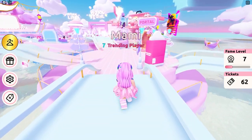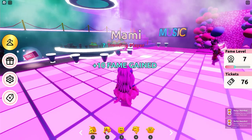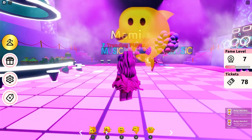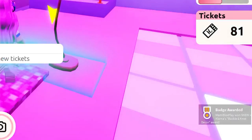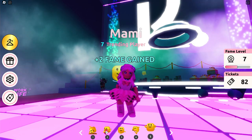Now for the last zone — Party Central. Let's head over to this portal. Look at my killer move! Before we forget, let's interact first. Yay, I got the badge! Now I can enjoy the music.